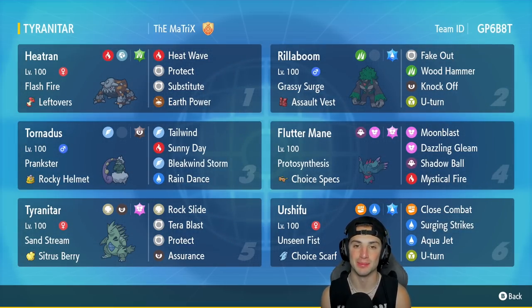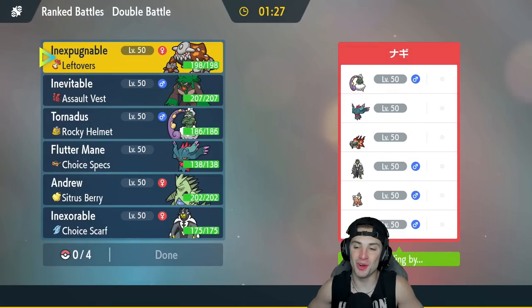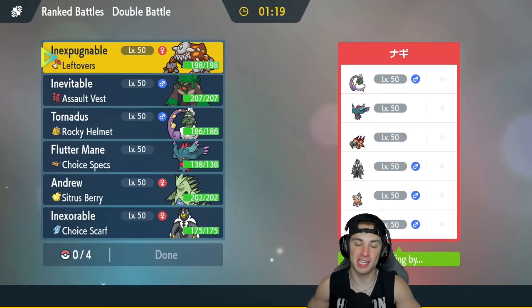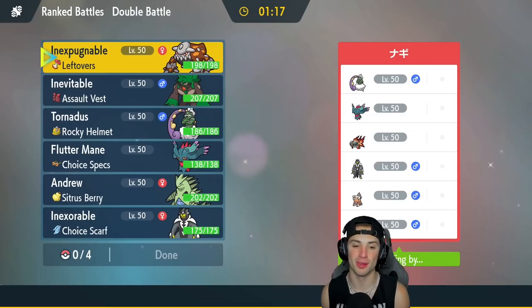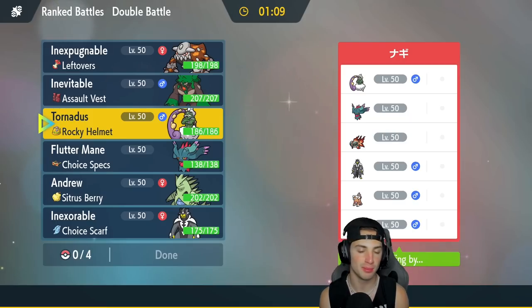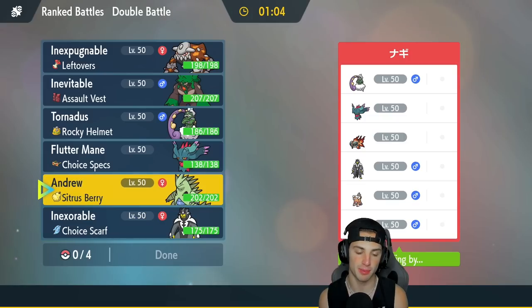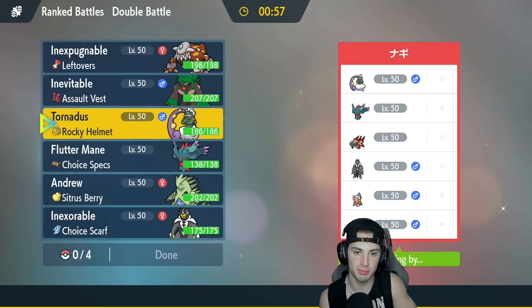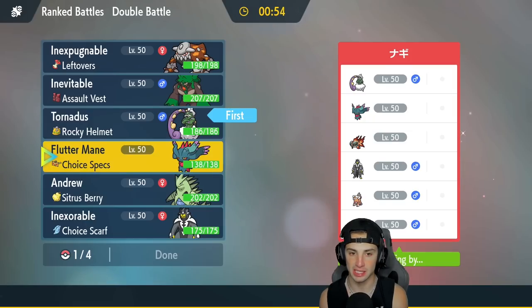First match is underway — we're going up against an Urshifu team alongside Qwilfish, Fluttermane, Tornadus, Landorus, and Amoonguss. A lot of strong Pokemon to watch out for. Considering their main core of Urshifu, Qwilfish, and Fluttermane, I think I have to bring in Fluttermane and my Urshifu, but I don't want to lead them — I think I need to lead Tornadus for some nice speed control.